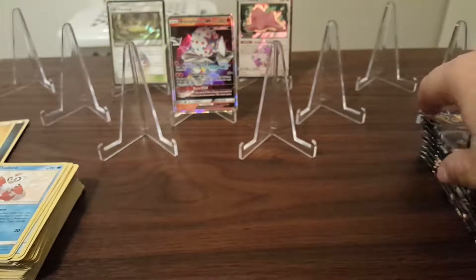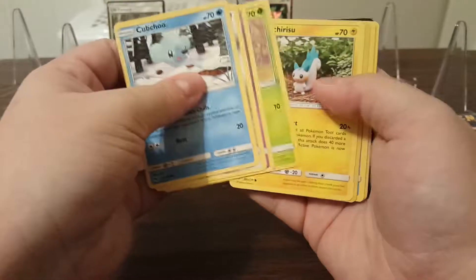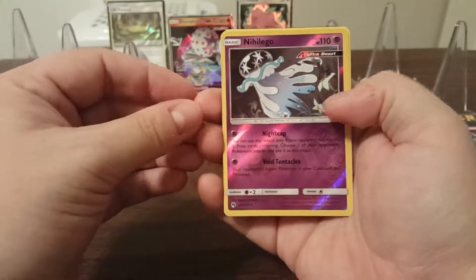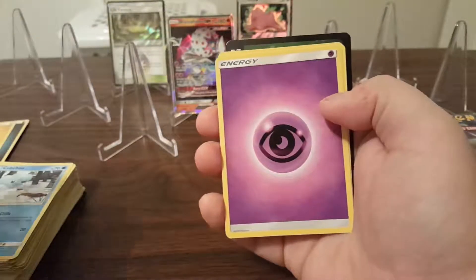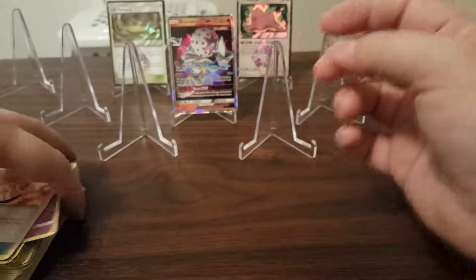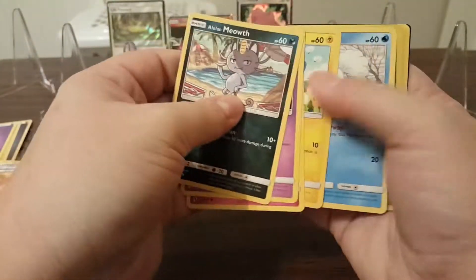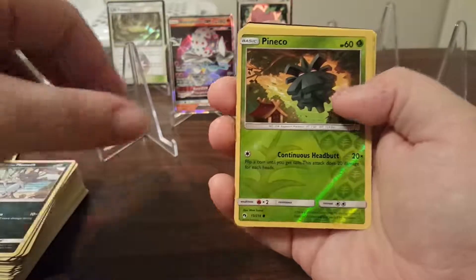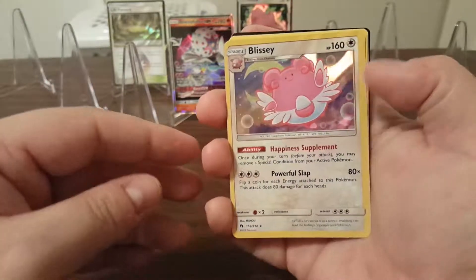It might be the case that some of these look like duplicates but I actually had it as a Reverse Holo. Nihilego Reverse Holo and that should be a rare — yes it is. And Slowking. Looks better than the Slowpoke card — eating his own tail. Reverse Holo Pineco, I haven't seen that one yet. And a Blissey Holo. I love my Blisseys.